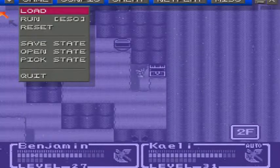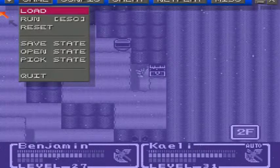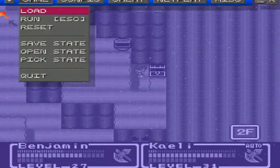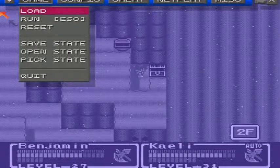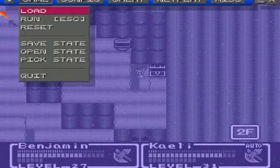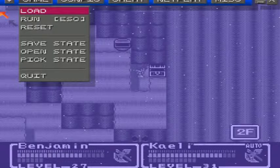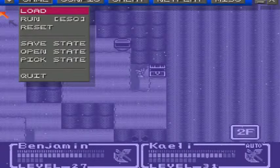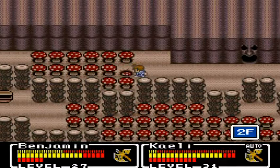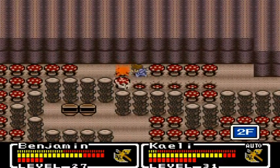Hey guys, and welcome back to another episode of Let's Play Final Fantasy Mystic Quest. In the last episode, we got Kaylee from Aquaria, and after getting a new weapon from Tristam, we made it back to that tree. He said in order for us to get to Windia, we had to defeat the monsters inside of him. In true Ocarina of Time style, we went inside the Great Tree and started exploring, putting our new stuff to use. Now we are going through the Great Tree to beat this monster so we can finally get to Windia and find out about the Wind Crystal.